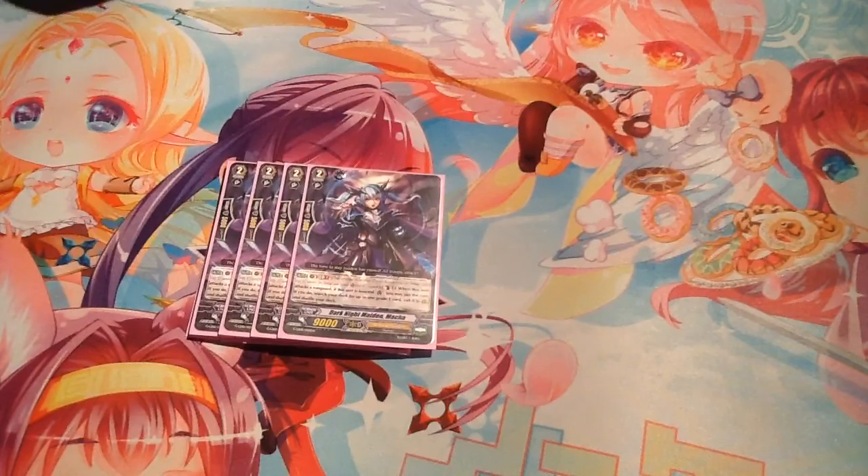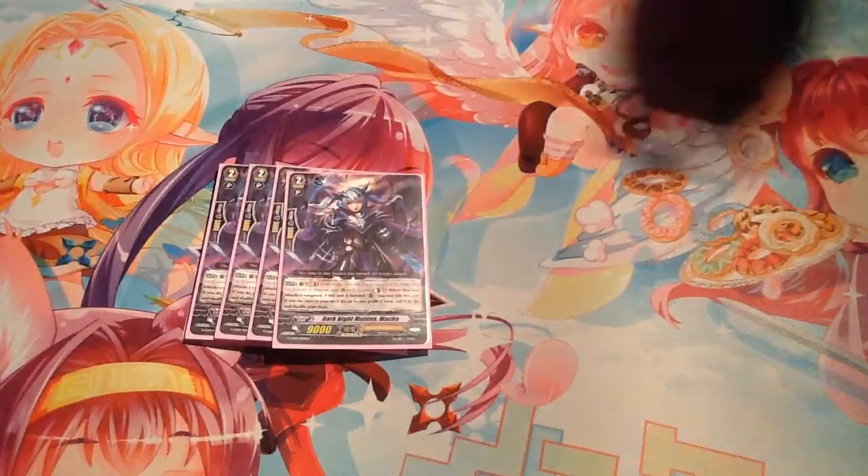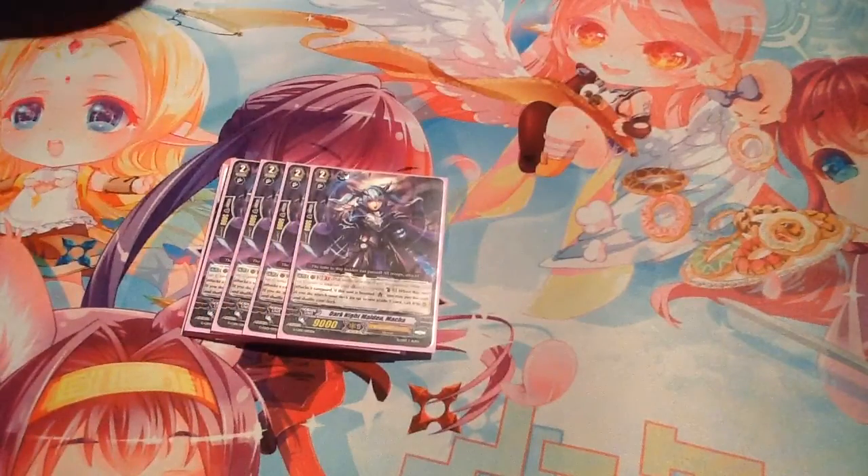4 Matcha. GB1: when this unit attacks the Vanguard and it's being boosted, you can Counterblast 1 and call a Grade 1 from the deck. A free call is really nice. Let's say you called Lead Bow, or you already have it, and it's boosting her — you can Counterblast 1, kill this, and draw a card too. It is a Counterblast-heavy deck, but it helps — you filter and you draw.